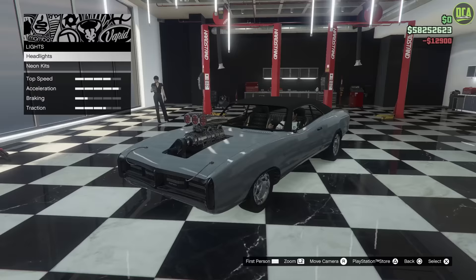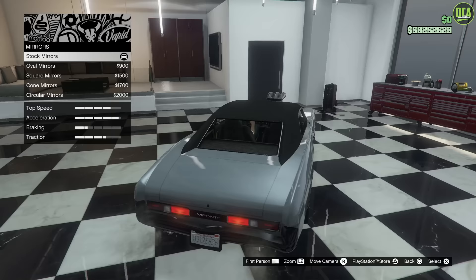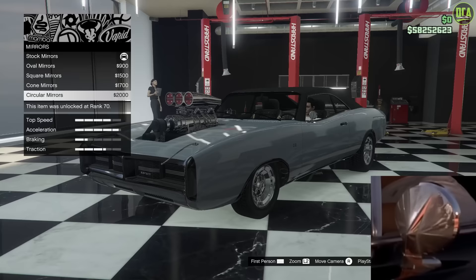Lights, you're going to leave stock. Livery, leave stock. Louvers, also stock. For mirrors, you're going to go down to the circular mirrors — that's going to be the closest to the real one.